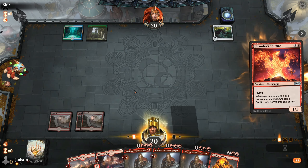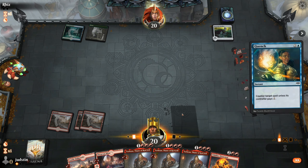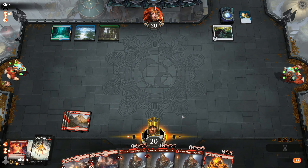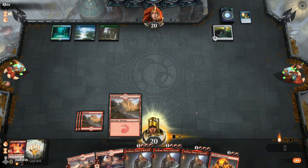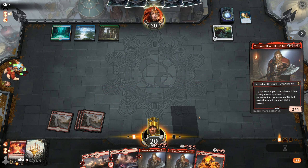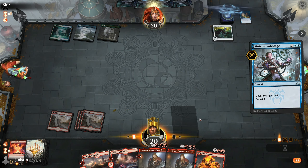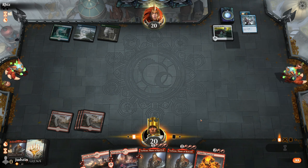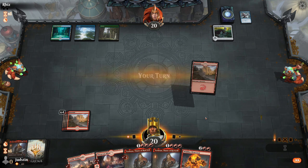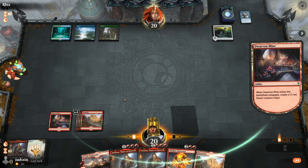Play our third land and play Chandra Spitfire — they Quench it. Our next play is Wildfire Elemental, or let's play one of the Torbrands; we've got plenty of them. They counter one and get to Surveil. We'll play another one — how many counters can he have? He's got 3 mana open, so we can risk another one. We're just going to pass and wait to see what he does with his mana. He still keeps them open — so he's going to counter there.